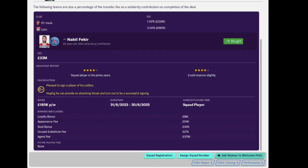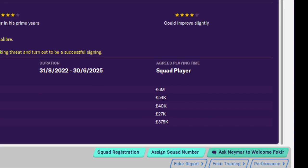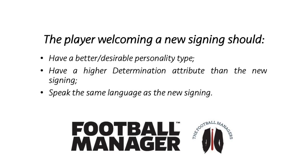When a new signing arrives at your club, you have the option to ask an existing squad player to welcome them to the club. However, the player recommended by the game may not always be the best option due to various factors. When picking the right player to welcome a new signing, they should match the following criteria: have a better or desirable personality type, have a higher determination attribute, and be able to communicate with the new signing through speaking the same language. It is important to get the right person to welcome a new signing, as the welcoming period could have a major impact on how well they settle at the club.